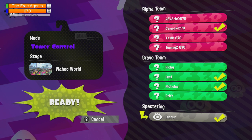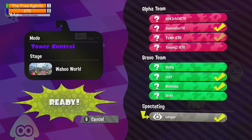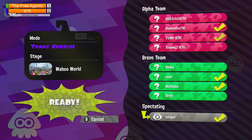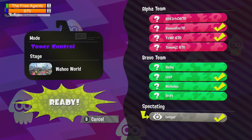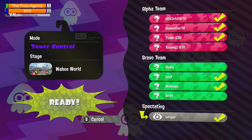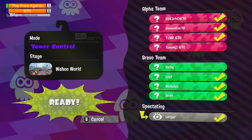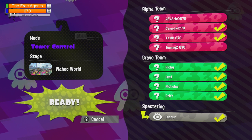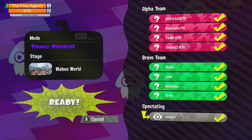Is this a face cam? It looks like we might be seeing similar comps from both teams. From the looks of it, Team 670 is going with a Rapid Blaster, a roller, a Slosher, and also a Sloshing Machine.